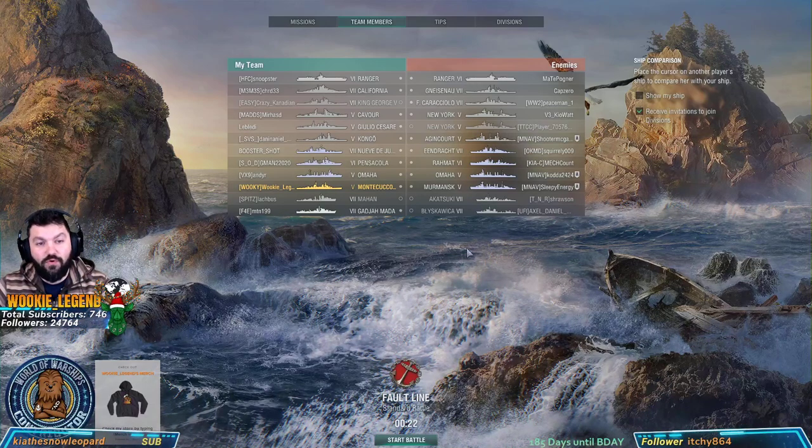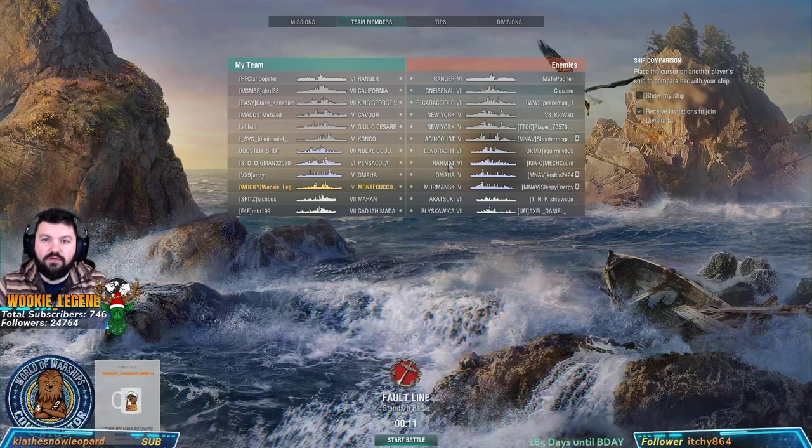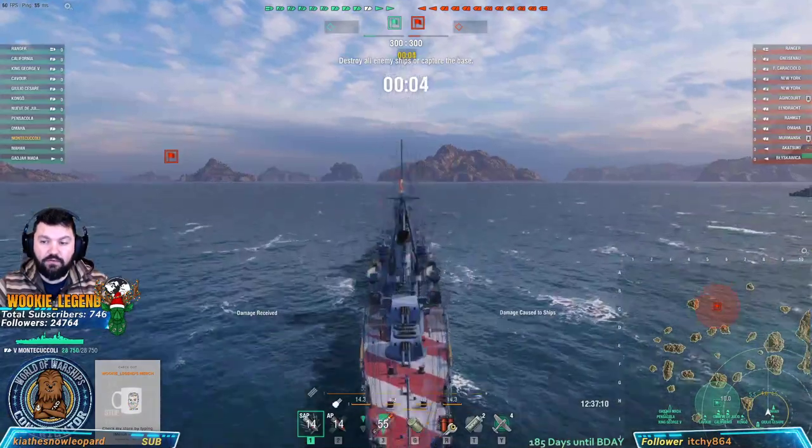We are bottom tier again. Hopefully this time our team doesn't just YOLO in. We do have a CV against us, and a lot more DDs — two more now. The cruisers are still something we're going to deal with, and then there's the battleships. We'll see how we do. It all comes down to flank and support.